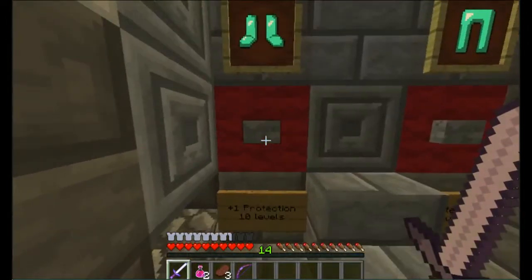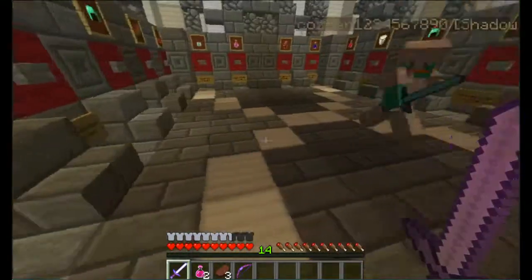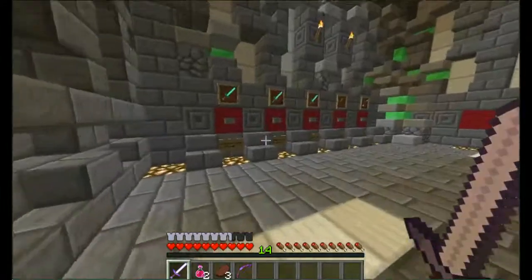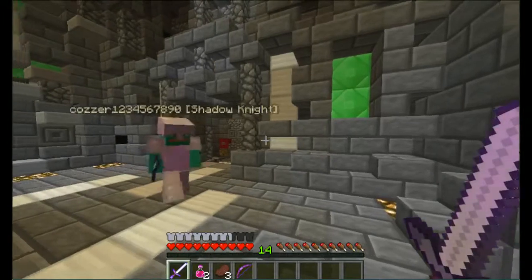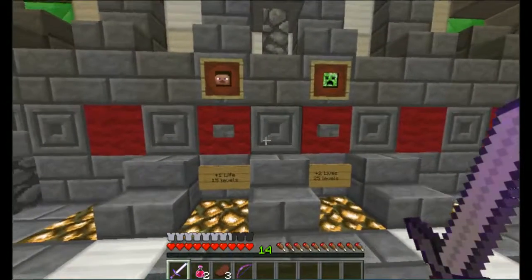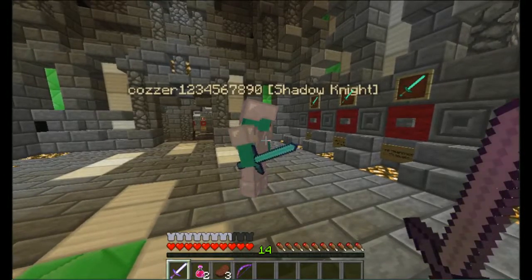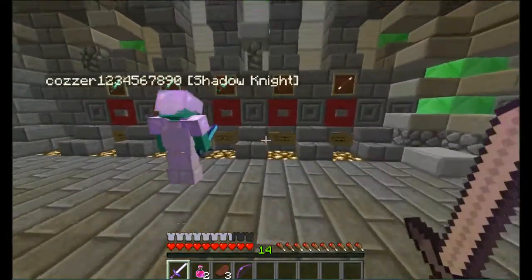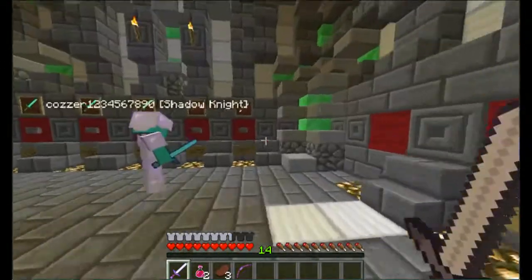10 levels for Protection 1 diamond armor. I don't know why you'd want Protection 1. I'll just save for Protection 5. What have we got in here? We've got swords. 30 levels for plus 2 Sharpness, which you've already got. Mine's a lot higher than all these. I guess you want to buy a bow though. Yeah, I think you need to buy a bow. It's 5 levels but I haven't got 25 levels.